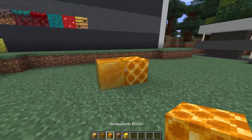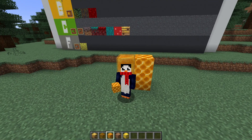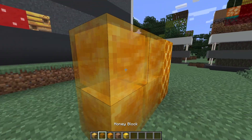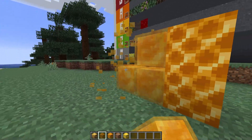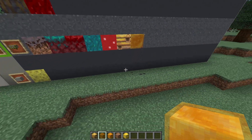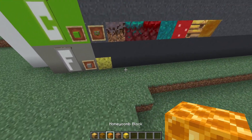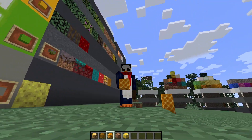Honey and honeycomb blocks are also not very useful. The honey blocks are slightly cool because they have a little bit of transparency — you can make a weird window or something, I think somebody on Hermitcraft did something like that. So they're going in C tier — rarely useful. But the honeycomb block? Can't say I like this guy too much. Cringe.